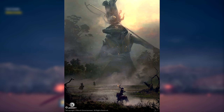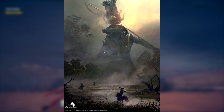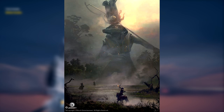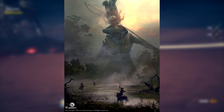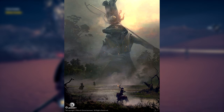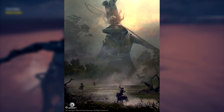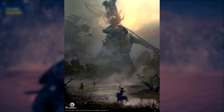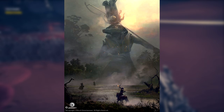First of all, we have Sobek, which is the god of the Nile and the god of crocodiles. As you can see, it's a big crocodile with a big hat on his head, and it looks really, really nice. I think the Sobek boss battle is going to be in a very watery, swampy sort of area, as you can see from the concept art. It's going to be a nice change from the Anubis boss battle that took place in the middle of the desert with sand as far as the eye could see.